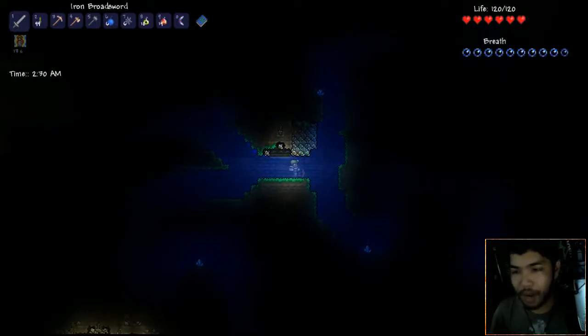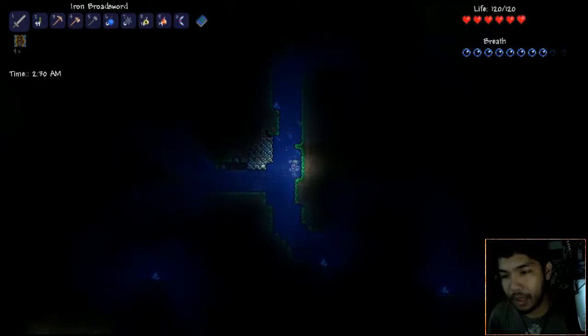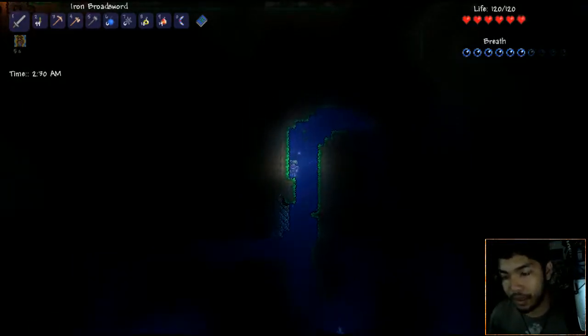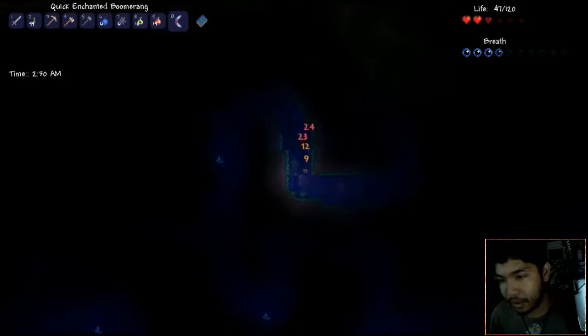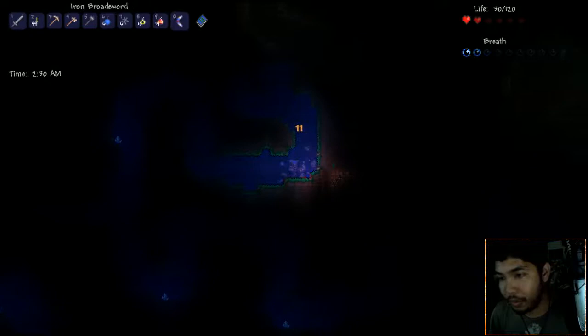The boomerang is gonna be my right click and the left click is gonna be this. I think we're gonna go a melee build this time - I don't usually do a melee build in Terraria. I mostly stick with what I feel is the most safe, which is range and magic. But we're gonna do a combination of two different melee styles - the boomerang stuff and the other stuff.